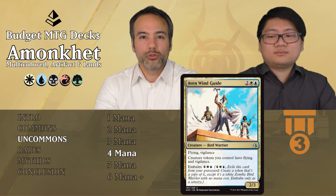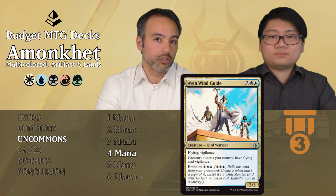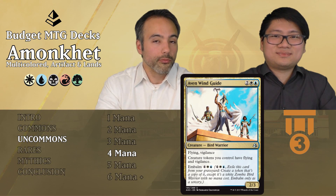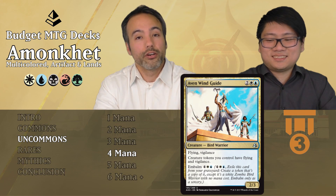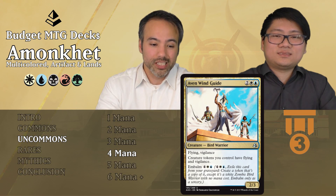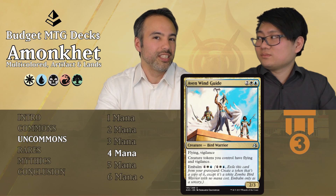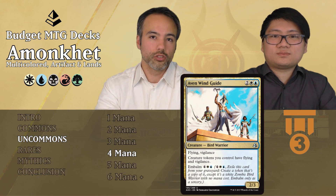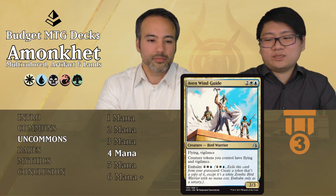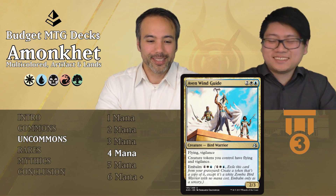Aven Wind Guide for two generic, one white, one blue — for four mana we get a 2/3 bird warrior with flying and vigilance. Fine body with evasion. Additionally, creature tokens you control have flying and vigilance. So your embalm creatures and 1/1 tokens will also have flying and vigilance. We can also embalm this for four mana — one white and one blue — for six total to bring it back. It's good filler but not quite good enough for Tier 2 on its own. Within a token-heavy deck though, double flying and double vigilance — that's the dream.